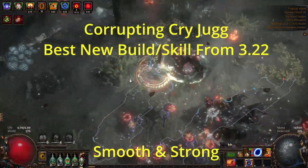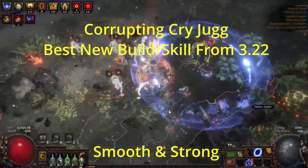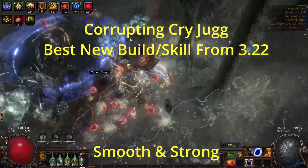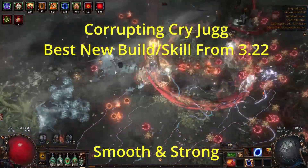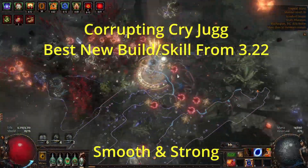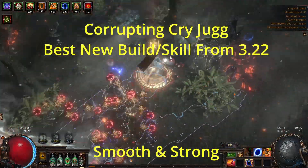Corrupting Cry, in my opinion, is more or less a perfect skill and is up there with Righteous Fire and Caustic Arrow in terms of gem design, as it is a very smooth damage over time skill with strong base AoE coverage and enough damage to clear T16s smoothly with not very much investment.